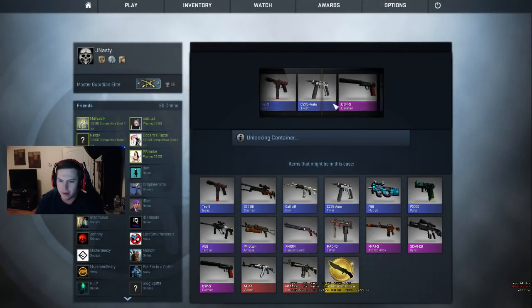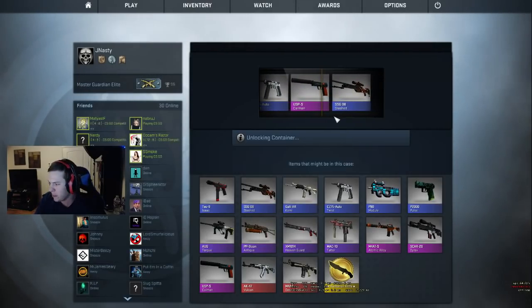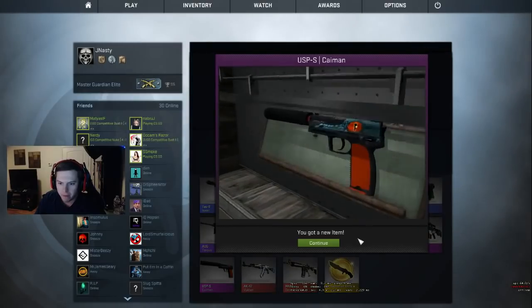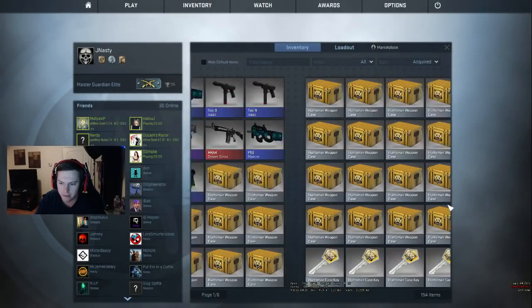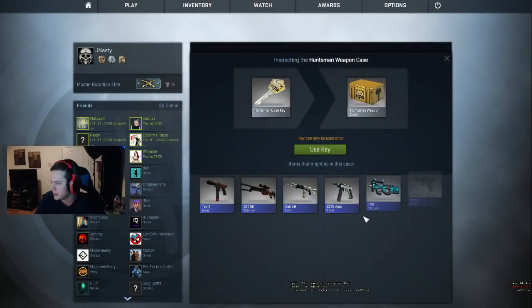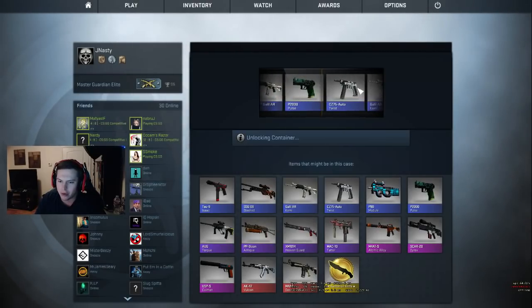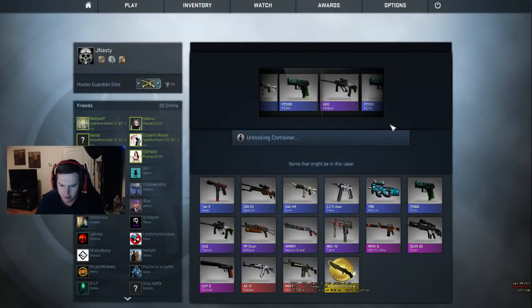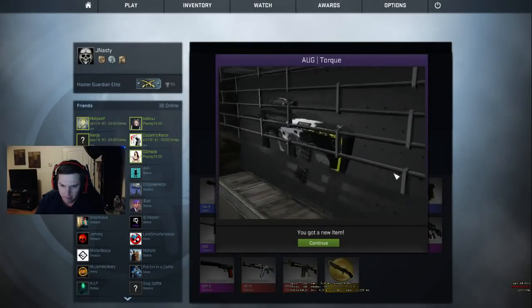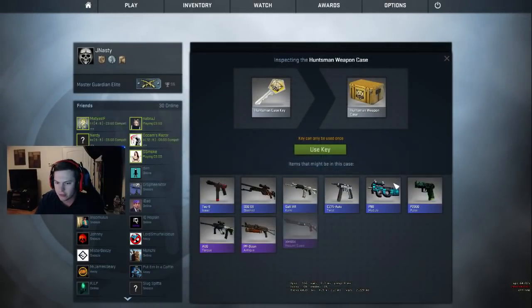Come on baby, come on — stop! All right, I'll take it. That one — is that factory new? Ah, it's field tested. All right boys, I'm feeling lucky tonight. We're feeling lucky, I think we're gonna get a Vulcan tonight. Ooh, the AUG Torque — that is beat up. All right, last one, let's see this.